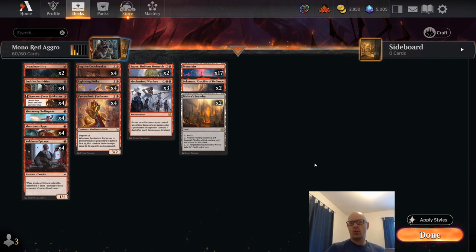Hey guys, we're back for some Standard. I wanted to try some updates to the mono red aggro deck, especially looking at Pyrotechnic Performer based on comments from some of my viewers. Before we get into it, if this is your first time stopping by, thank you so much for watching — please consider subscribing, dropping a like, or sharing with a friend. For my returning viewers, thank you so much for your support. Let's go ahead and jump in.